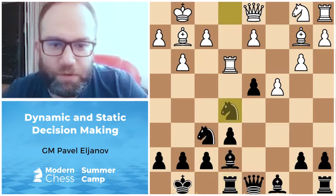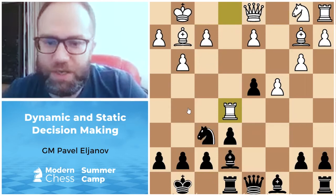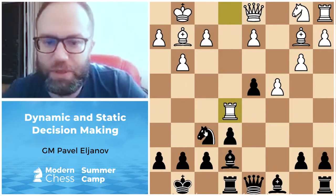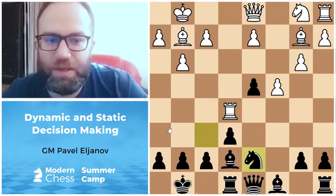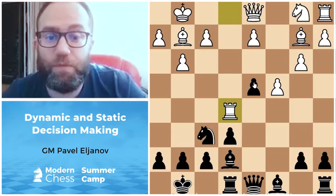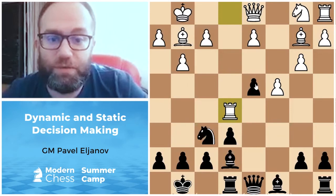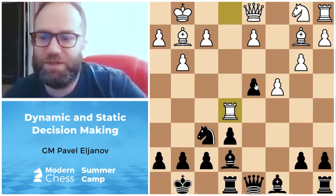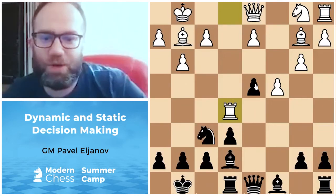I think the first critical moment was here. I have some choices — for instance, I have the Bd6 move, and also Nd7. The clear question is how to deal with the pawn structure, because I have to defend the d4 pawn, but I have to choose the way how to do it. I'll ask you to think a few minutes and make a choice between Bd6 and Nd7 — what is better in your opinion, and why?